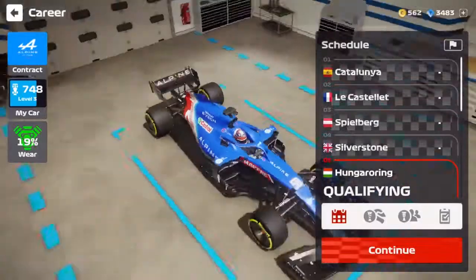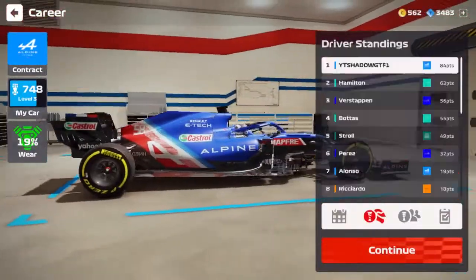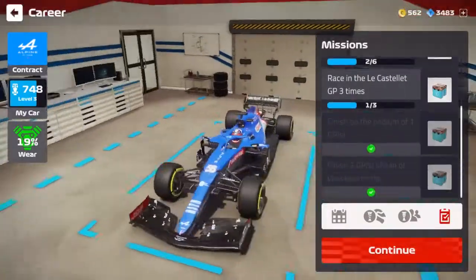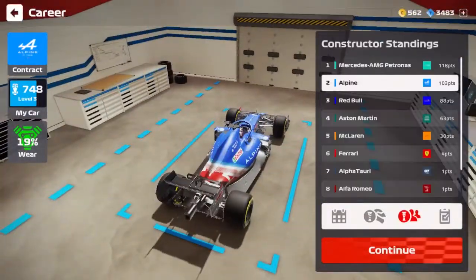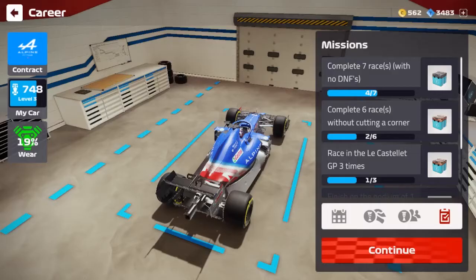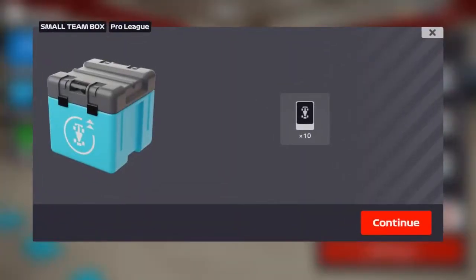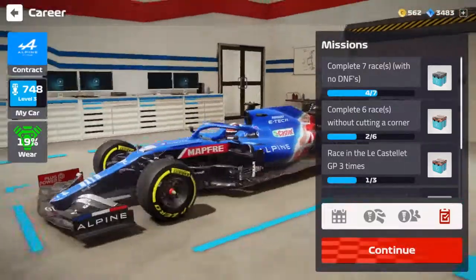What is up guys, and welcome back to another episode of my F1 Mobile Racing Career Mode. We are here for episode number 23 today for the first ever Hungarian Grand Prix in Season 4. The link to the previous episode at the British Grand Prix is below, so definitely be sure to go check that one out before this one — a very interesting episode as we've made our way up through the field once again.